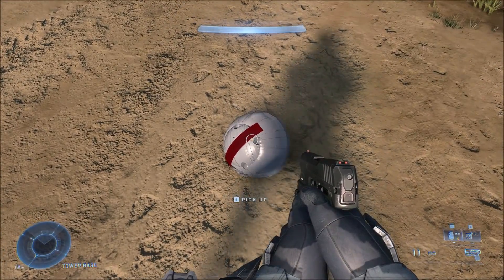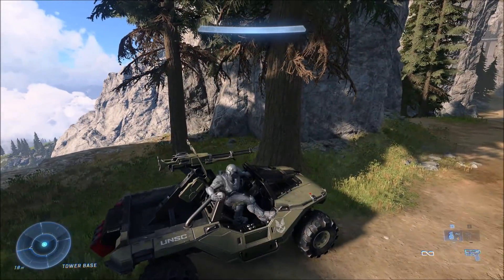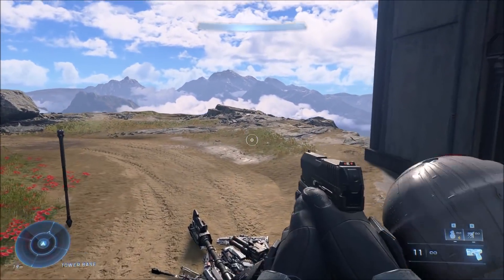A lot of times, especially when games share game engines from previous games, assets from older games will get left over and make their way into the newer games. That could be the case here, such as this next object which is the assault bomb — the bomb used for the assault game type. It seems to be missing a few details and textures on it.